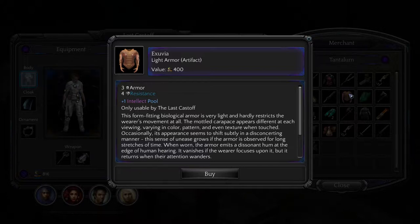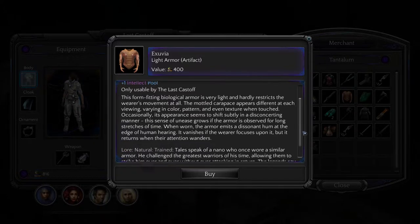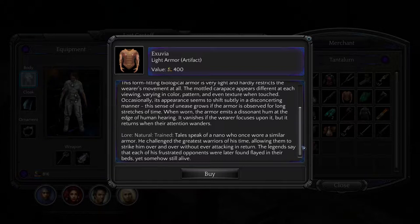This form-fitting biological armor is very light and hardly restricts the wearer's movement at all. The mottled carapace appears different at each viewing, varying in color, pattern, and even texture when touched. Occasionally, its appearance seems to shift subtly in a disconcerting manner. This sense of unease grows if the armor is observed for long stretches of time. When worn, the armor emits a dissonant hum at the edge of human hearing. It vanishes if the wearer focuses upon it, but returns when their attention wanders.